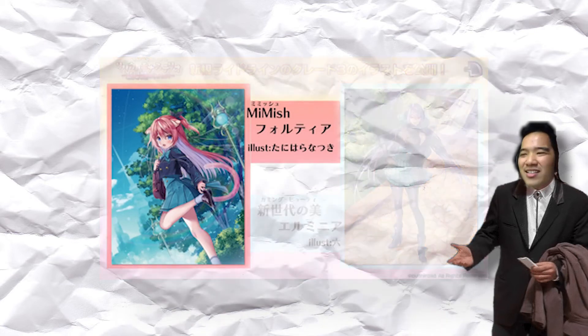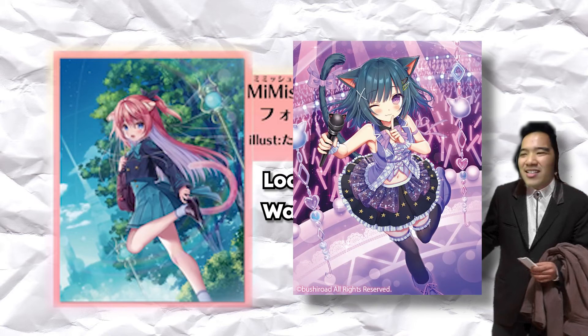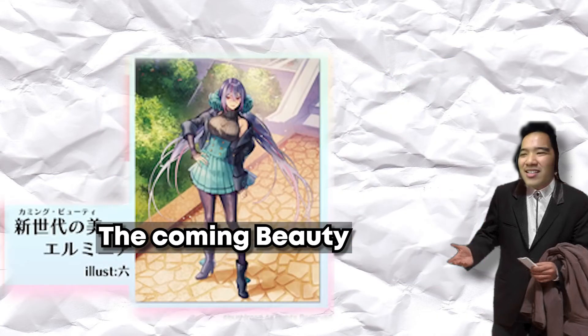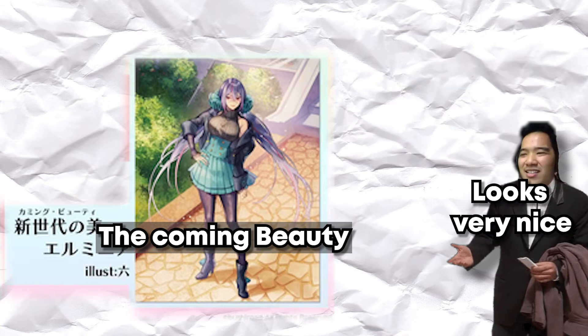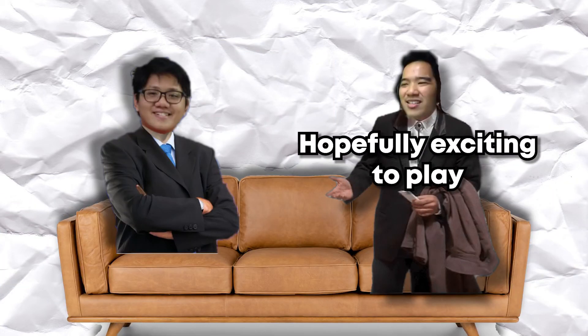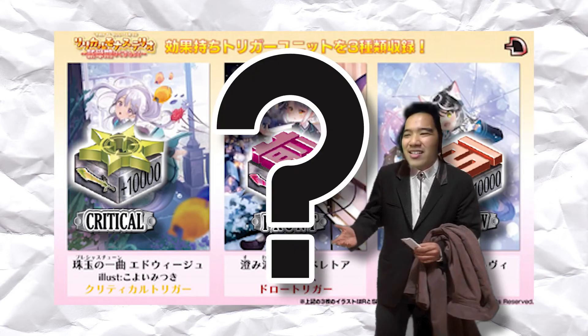Two new right lines were revealed. The first is Mimish Fortia — she's a loli character that looks like she could relate to the warrior Lauren Arrow. Then there's Armenia, the calming beauty — she looks very strong, mature, and interesting. I might build her. We were also told there will be three new triggers with abilities: the critical trigger, the front trigger, and the draw trigger, though we don't know which is which yet.